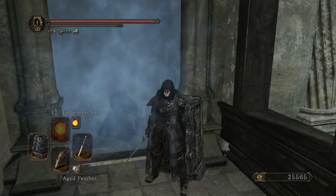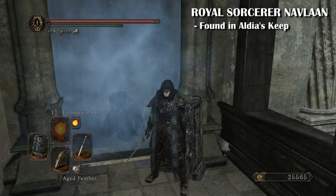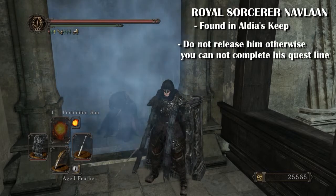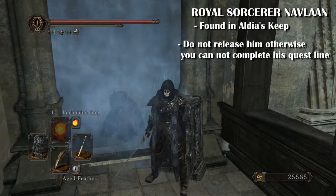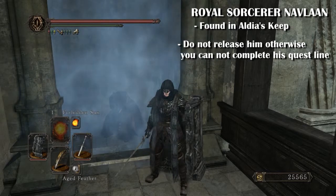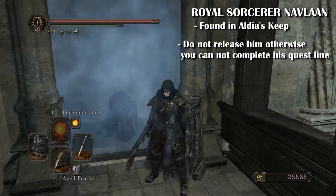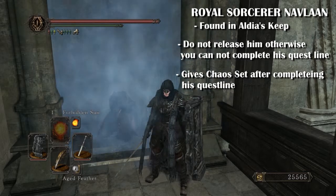The last and final merchant is Royal Sorcerer Navlaan. He is found in Eldia's Keep — from the first bonfire, run in and turn right and he should be there. You don't want to release him from his confines, otherwise you won't be able to do his questline. You don't have to kill any NPCs to complete his questline; you can get the items from other means. After completing it, you can talk to him and get items, and he gives you the chaos set.